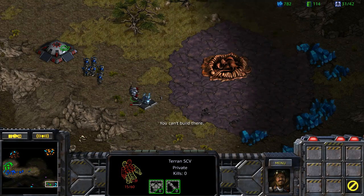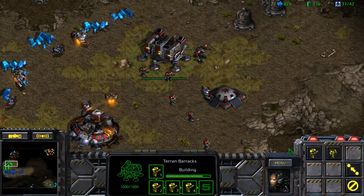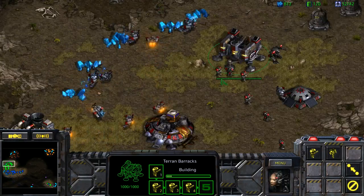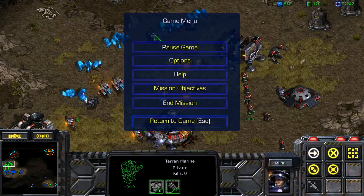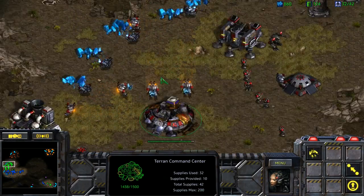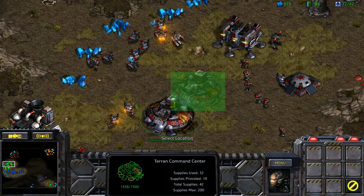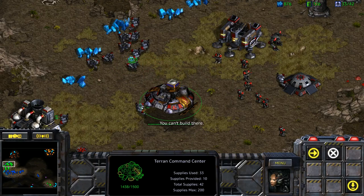They're not destroying the neutral buildings, which makes sense. They destroyed the bunker but that's fine, I can rebuild it. I have a bunker down here — if you want to send those Marines home you could. It's more about setting expectations on the first map, like how much stuff are we really going to need? This could become a disaster — actually, I think as the host you can save. I'll go ahead and save.